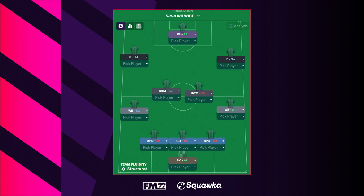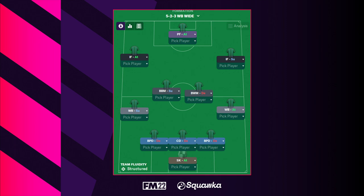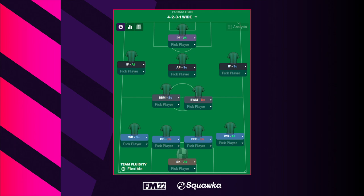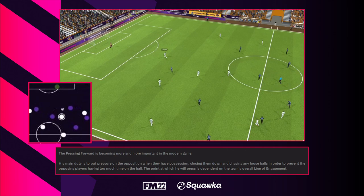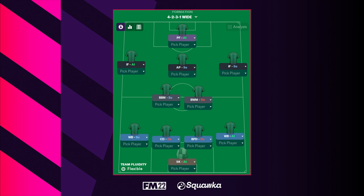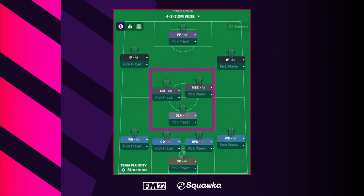Even a 5-at-the-back system would work — wingbacks have historically been inconsistent in Football Manager, but on FM22 they seem to work much better. Really, a Gegenpress system can be used with many formations; it's just crucial you get the balance of positions and roles correct. In a 4-2-3-1, a pressing forward up top makes sense — their main duty is to pressure the opposition and chase loose balls. Your midfield positions are quite crucial too; something like a box-to-box midfielder and a ball-winning midfielder would work fine. In the 4-1-2-3 version, one central midfielder could take a slightly more advanced role, like a Mezzala, to occupy the space in front of the midfield.